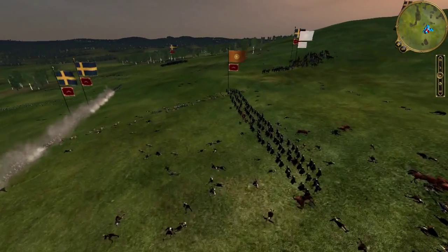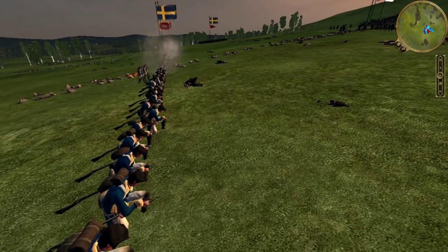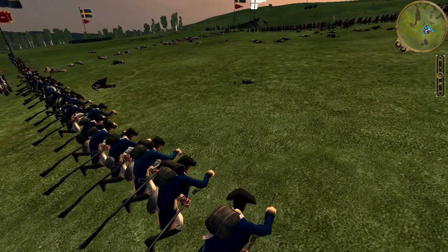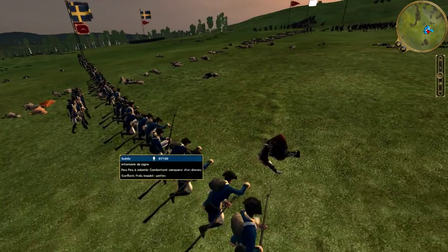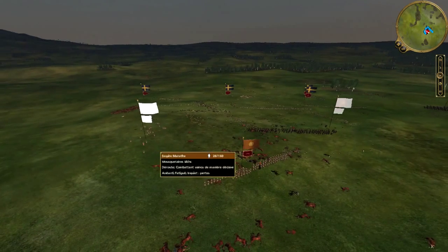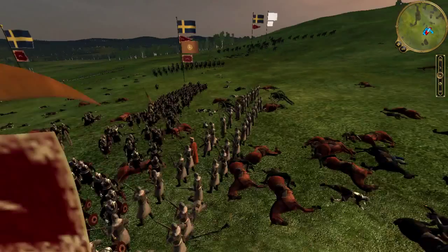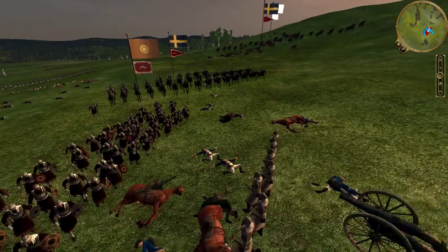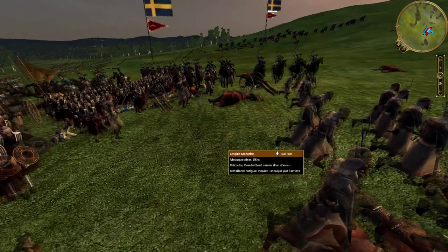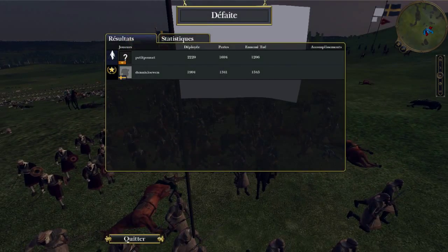At the center of my device I launch a frontal charge with the Sikh close-combat regiment, but the Swedish infantry welcomes them with a volley of lead. Already at very low morale and exhausted, they immediately rout. My adversaire clearly wants to finish the game quickly and decides to engage all his cavalry in a frontal charge on what remains of my troops. The result speaks for itself — and the defeat screen appears.